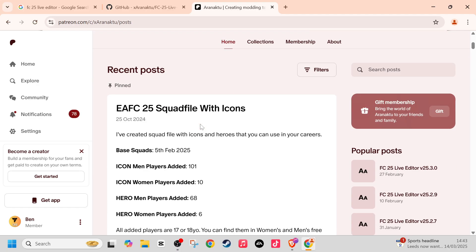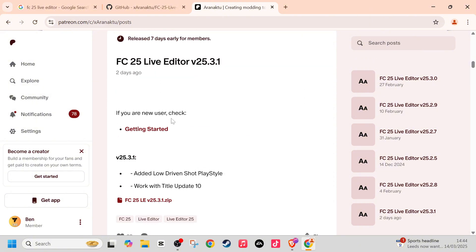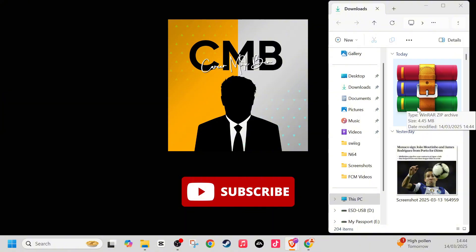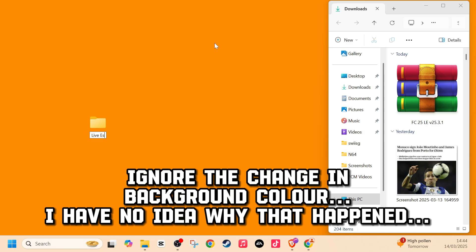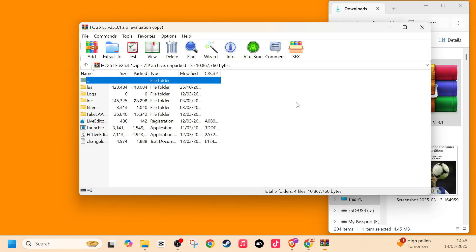Go into the recent posts, find the cheat table and then the live editor. Once you've found the latest version, press the FC25 LE v25.3.1 zip button to download it. Now create a folder on your PC — name it something like 'Live Editor FC25' so you know where to find it moving forward.